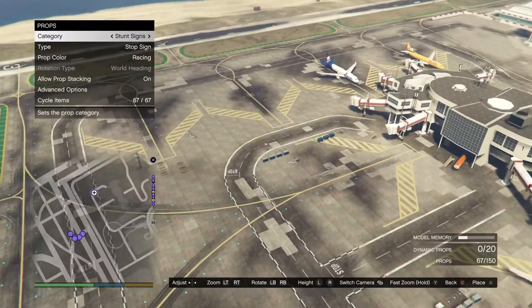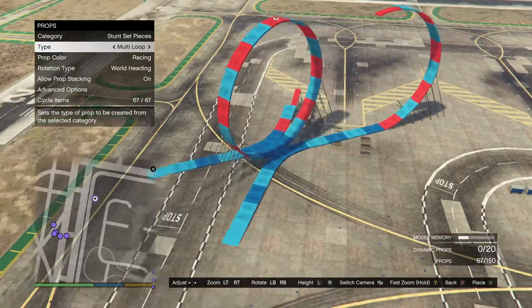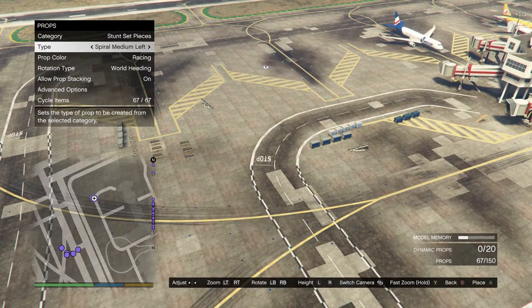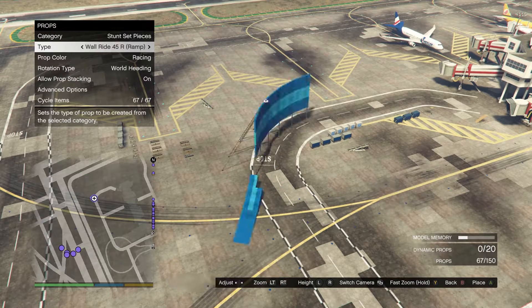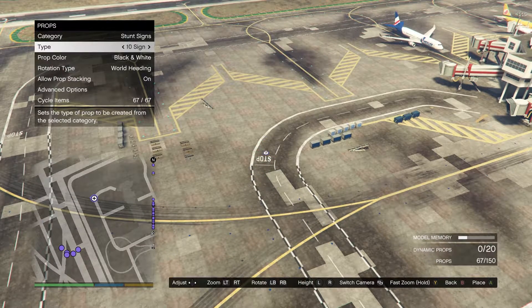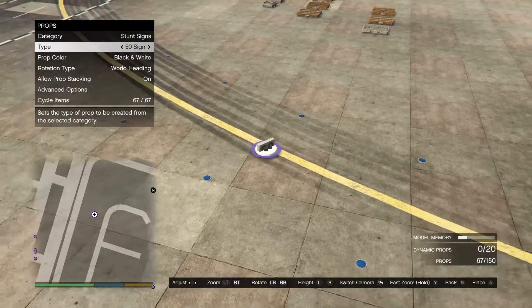Then they have these stunt ones - they have loop-de-loops, full loops, all this crazy stuff. These are the crazy ramps and they really give you the option to be super creative with your races and make them unique. These are just kind of the signs - they're hard to see because the marker's in the way, but they're just signs that go out of the ground.